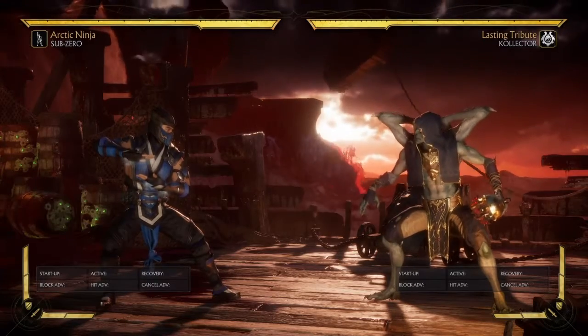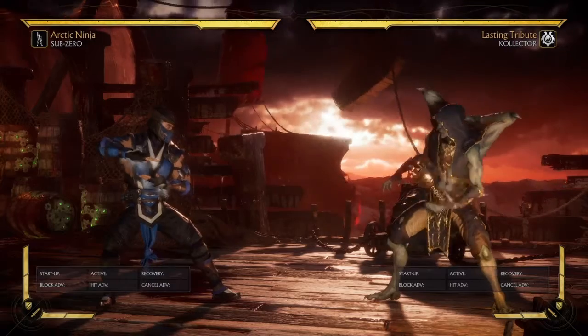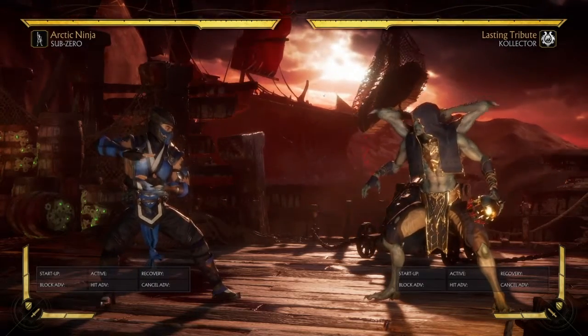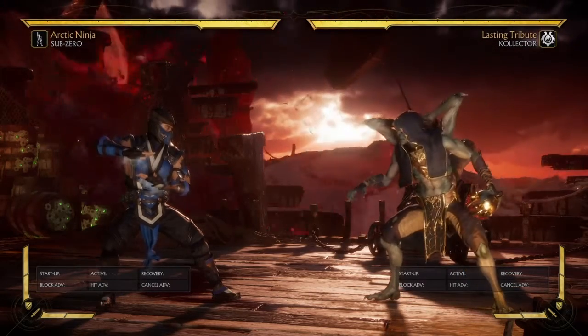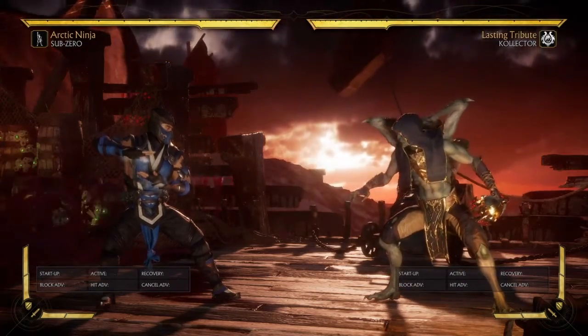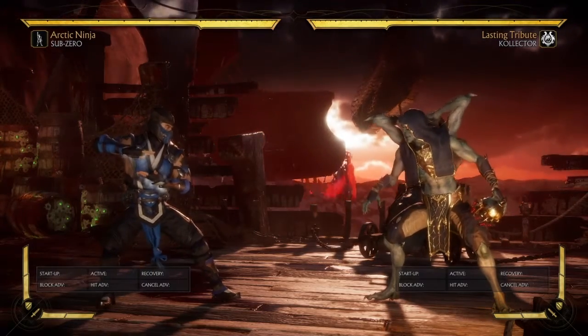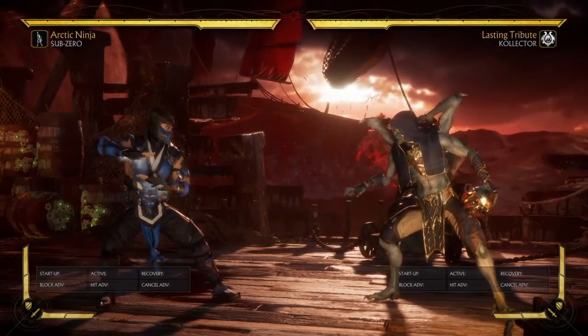Sub-Zero's best combo damage comes from this variation and he gets great setups with the Arctic Trap. The Rising Ice and Arctic Trap really coexist well together. With his current variation using Avalanche, you don't get truly amazing setups with the altered trap, but with Rising Ice you can actually get some amazing corner setups.